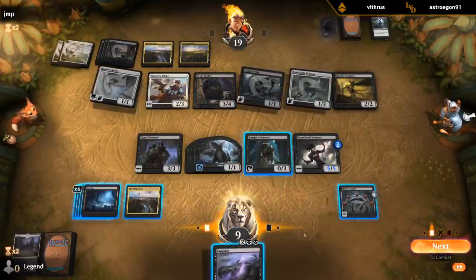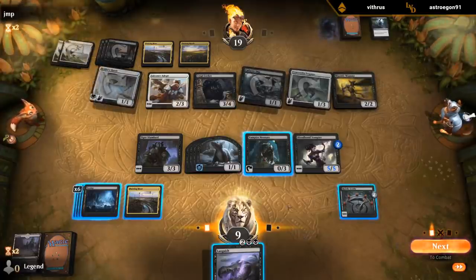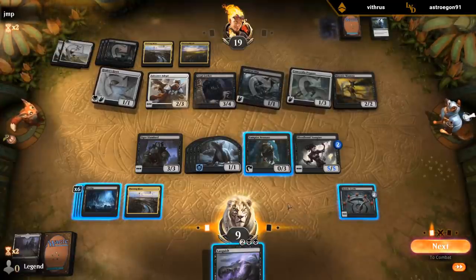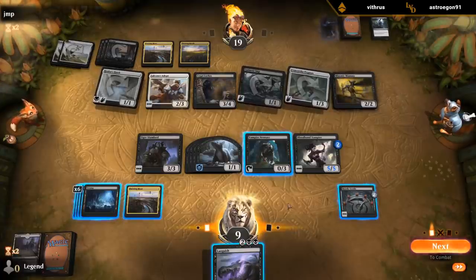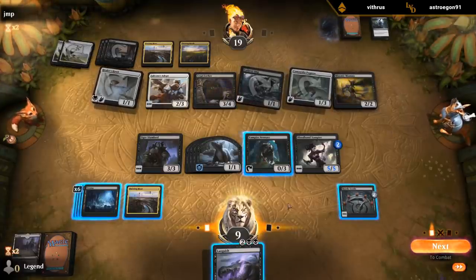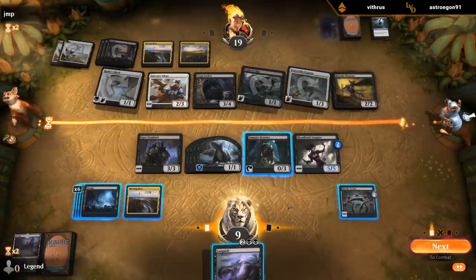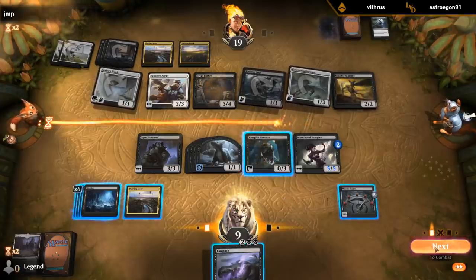I can probably start by attacking with the rats. I have 7 mana total, so 4 for Languish. I can move the Scythe around multiple times or I can activate Neonates. Then I can end up with the Scythe on the Slumlord so it doesn't die. I think we just attack with all the rats.